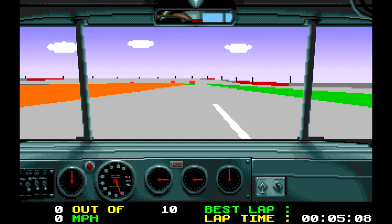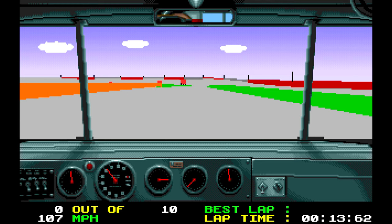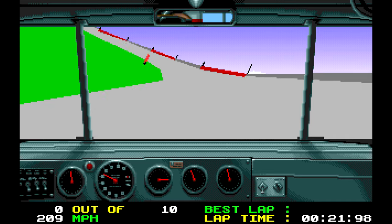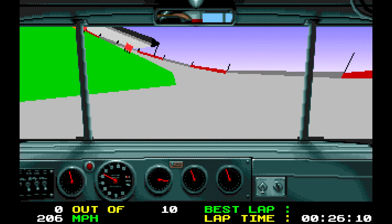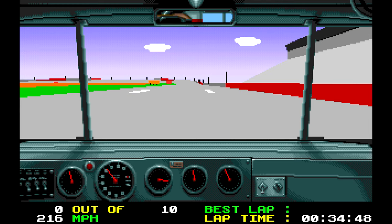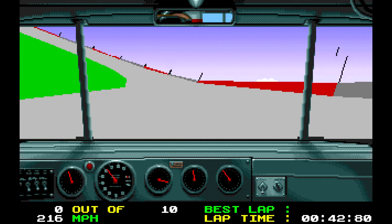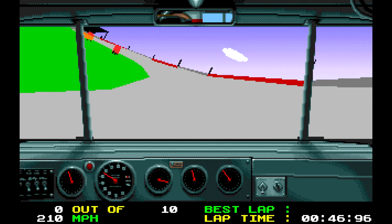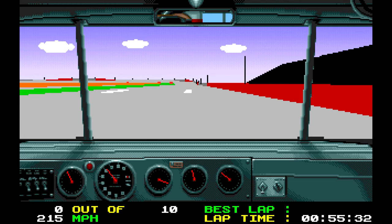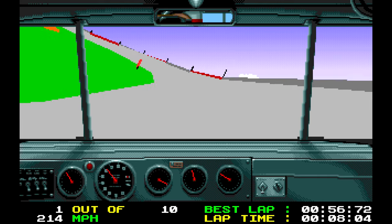Here we are in the cockpit at Atlanta doing a couple of practice laps to show what the game is like — it's really just a game. We come out of the pit lane. It is full 3D, and I think the cockpit itself is pretty impressive for the time. It looks almost photoreal, or has that photoreal type look to it. I'm already going over 200 miles an hour apparently. I'm just using the arrow keys to control and I'm able to move the car around the track. You can see we don't have a lot of polygons for the track, so the car kind of bounces around.